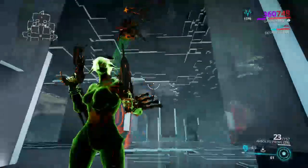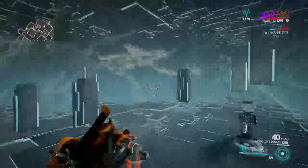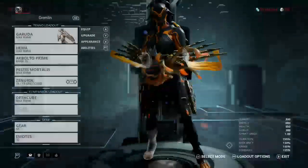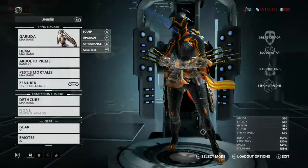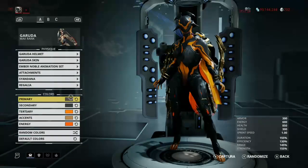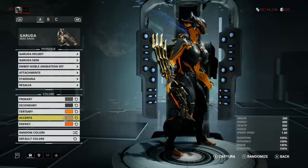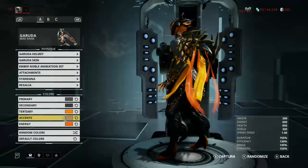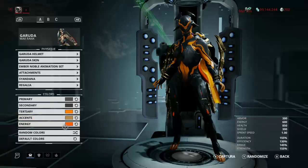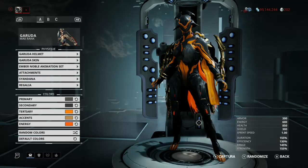Thanks for watching, I hope this helped your build. I'll show the colors at the end because some people like my color combinations. All I did was light to medium grays, an orange, a tan to get a nice gold effect, and then a darker orange for the energy. Thanks for watching, talk to you later.